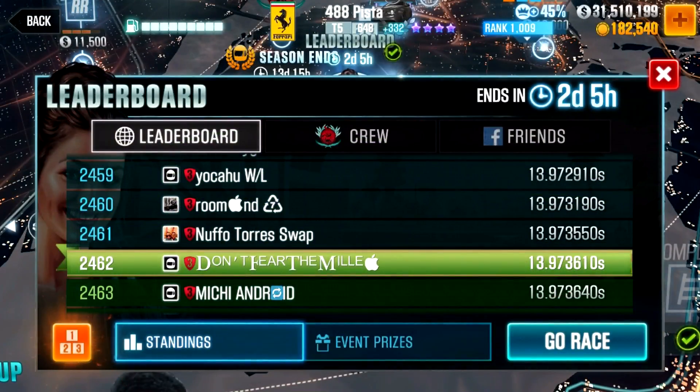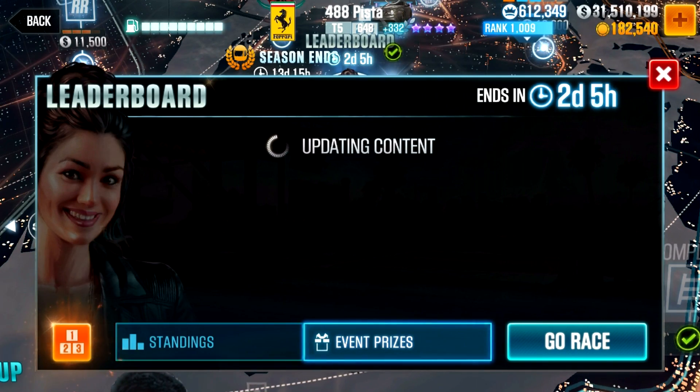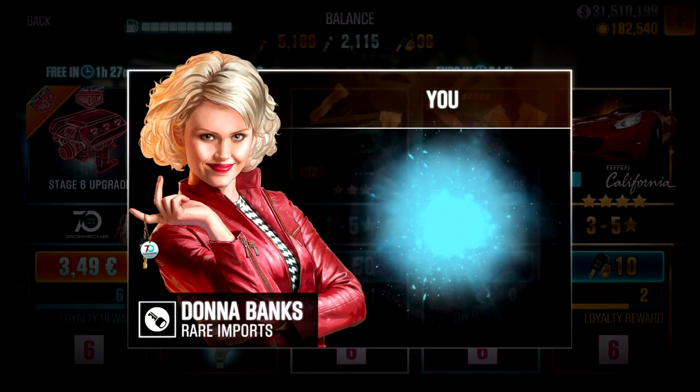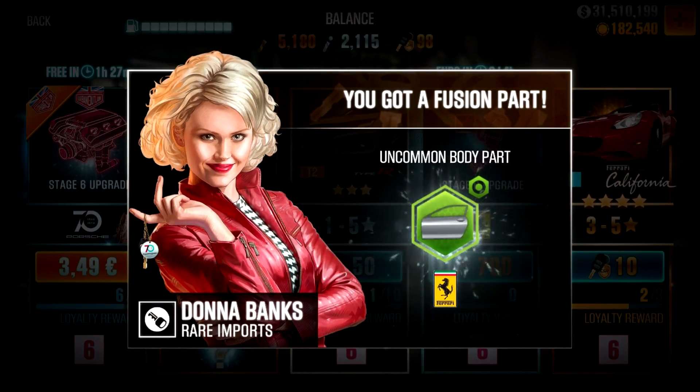The SVJ leaderboards were expected like the 488 Pista, but it wasn't added to the update as the Pista crates and board were just a test. Now they're looking at the numbers to see if they will implement it again in the future. I do hope they do, as it was a nice way to get parts for milestone cars. Downside is the steep price of 700 bronze keys again — they increase the cost of things but don't increase the rewards, so that should get a small fix as well.